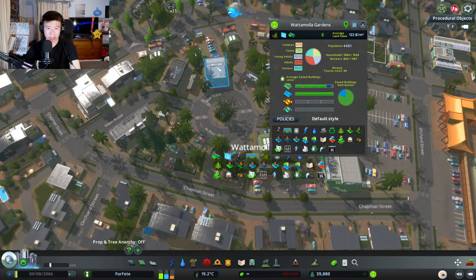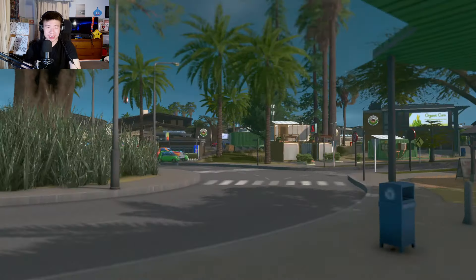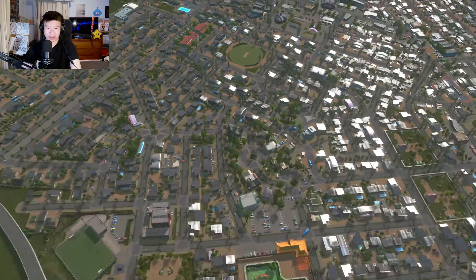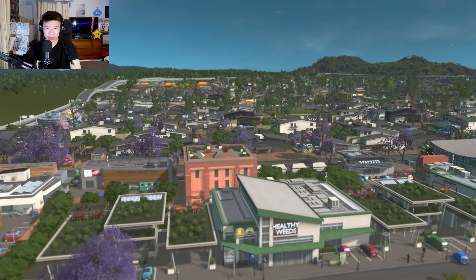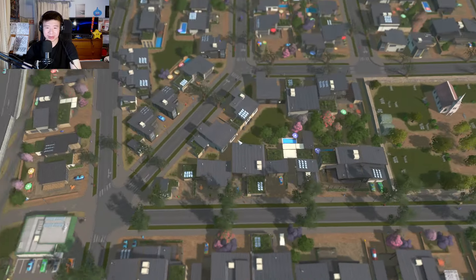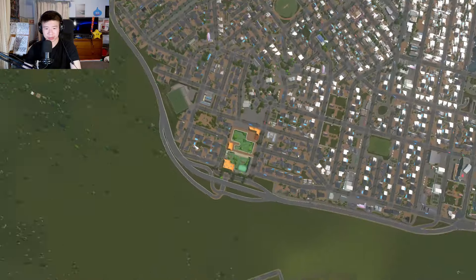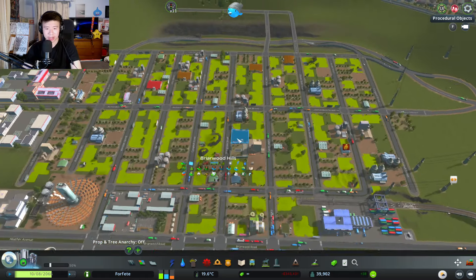Watamola Gardens is exactly the same except there are no offices and no tall buildings. It's all low residential and low density commercial buildings, which I find cool because you can't see anything until you get to actual Watamola. It's so flat with no elevation at all, just these houses. The roads all look different because I changed up the grid. There's also a little panda sanctuary thing I built.